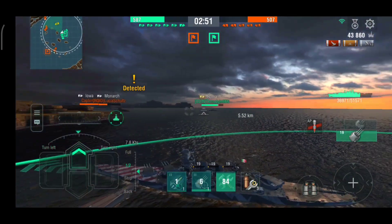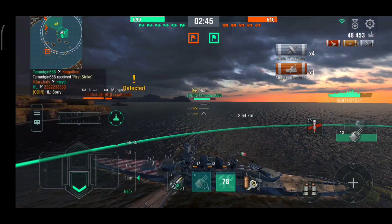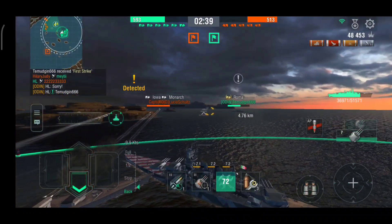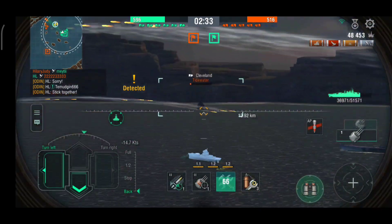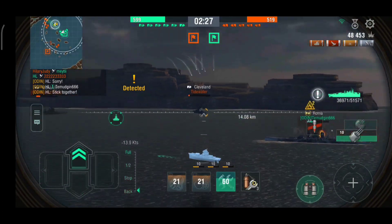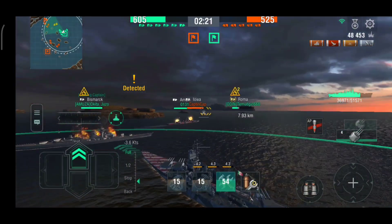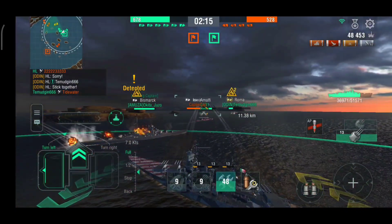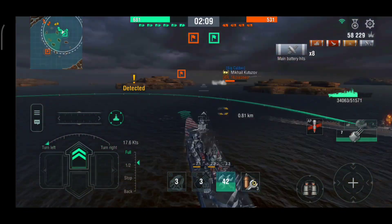I decided to include a bonus tip, which is to use Roma. Why do I say this? Because Roma is by far the ship I find easiest to get high damage with. It survives well, fights well, moves fast, hits hard, and the list goes on — it's just that good. The Richelieu is also good and doesn't die easily, however I find the Richelieu has slightly lower damage as the guns tend to miss a little more often. So basically, use the Roma if you can.